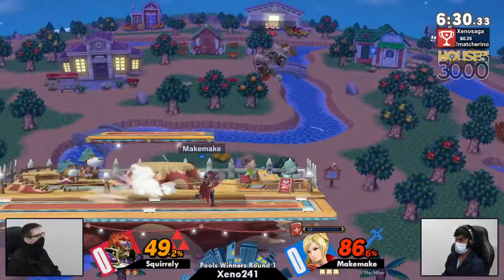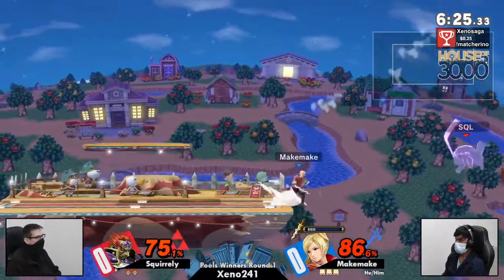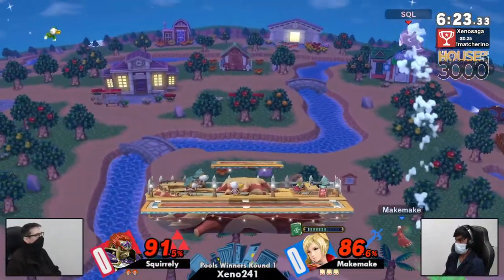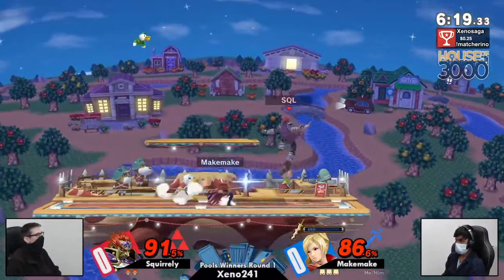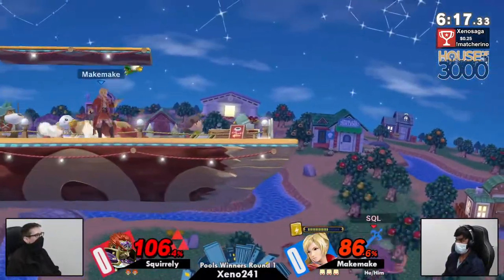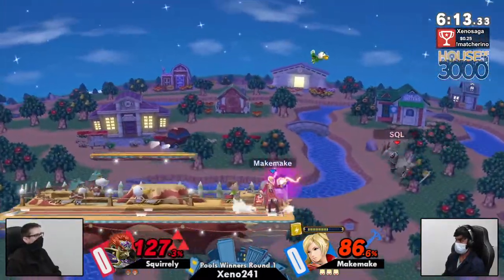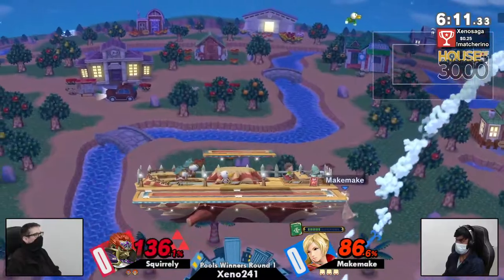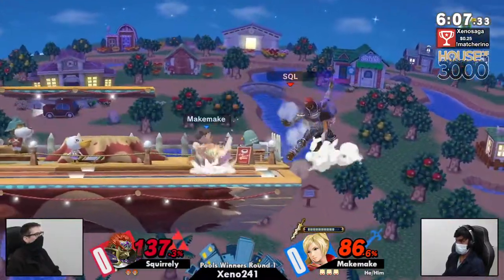Both of them started off decently and then the miss input happened. He probably let go of the shield at the last second — it might have poked. That second hit actually hits really low to the ground and can catch a ledge hang sometimes. Makamaki has a lot going on right now.